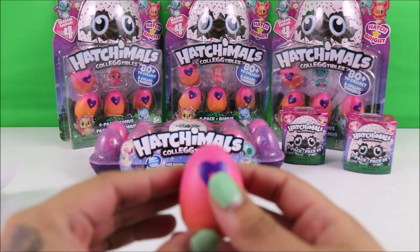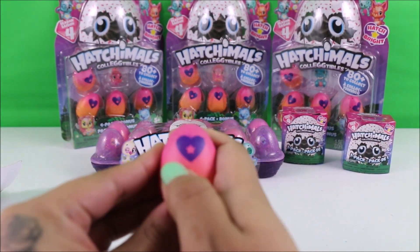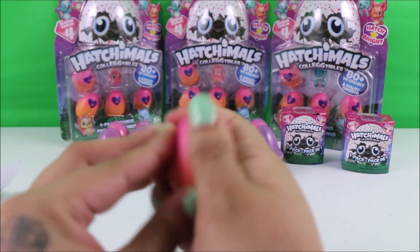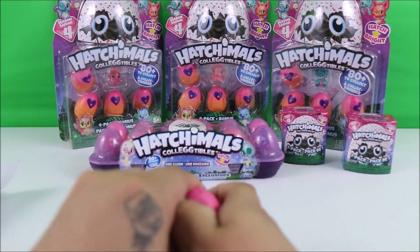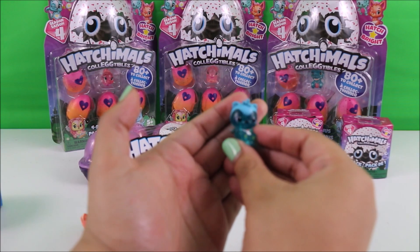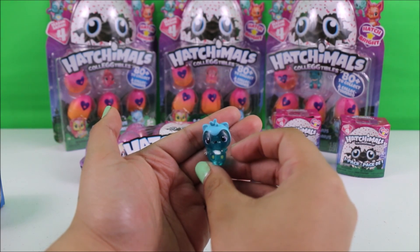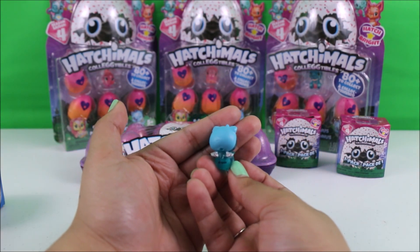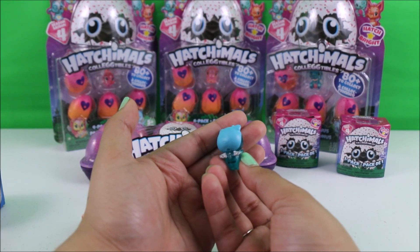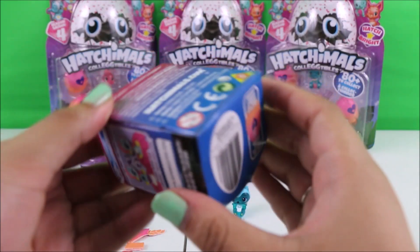This is our first egg. Pretty much what we're going to do is rub it until the color changes and it's ready to hatch. I am so excited to see our first Hatchimal. We ended up getting our first mystery Hatchimal. Oh, how beautiful. This is a common one with glittery silver wings, from the Metal family. We have Little Pharaoh. Super cute. We'll move on to our next one.